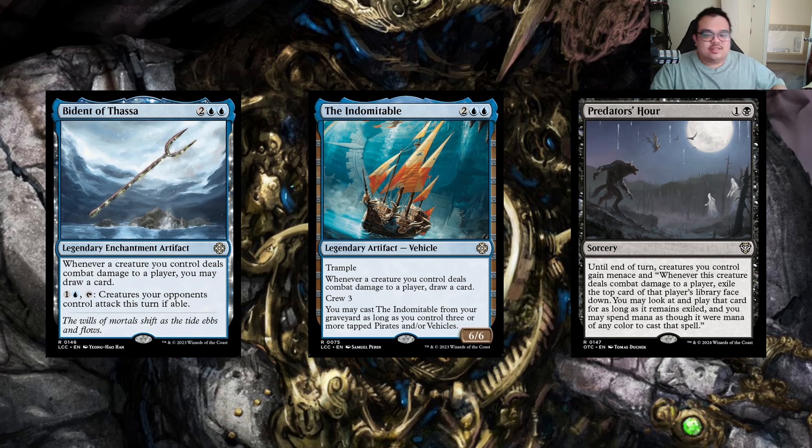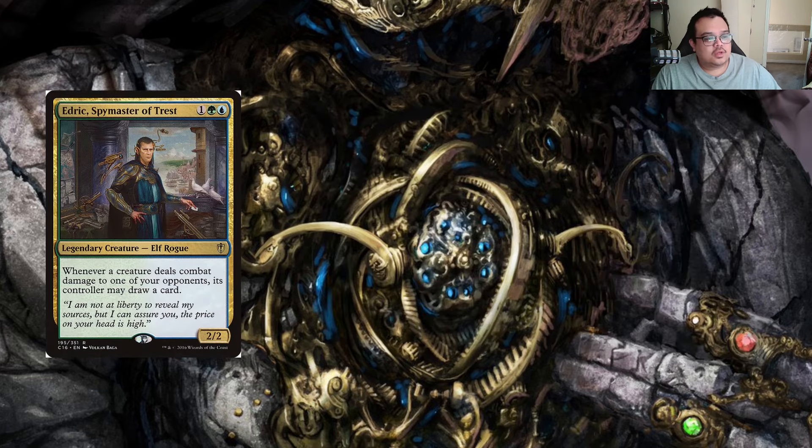Predator's Hour is basically our commander in a sorcery — just in case our commander gets too expensive later on, we can use this as a one-off to dig into things that help us close out the game. We're also looking at Edric Spymaster — a one and Simic legendary creature elf rogue. Whenever a creature deals combat damage to one of your opponents, its controller may draw a card. We should take advantage of this the most. Yes, it does give opponents card draw, but we should be drawing at least three to four cards every turn.